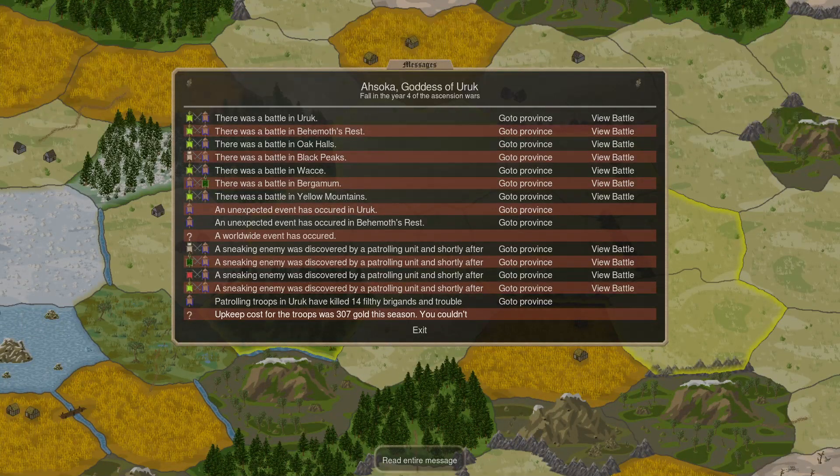Hey guys, Cookies here with turn 55 of Intermediate Fancy Dance, which is an MA Uruk game that I've subbed into. We've got a little bit more of the writing war to show you, so let's go ahead and take a look.